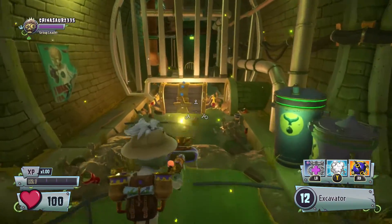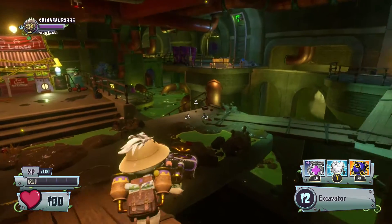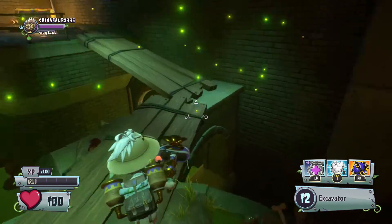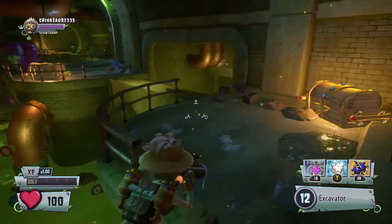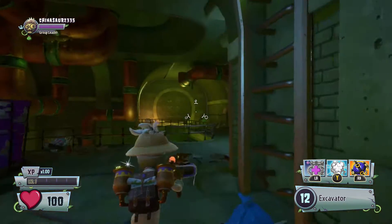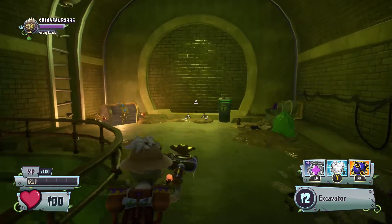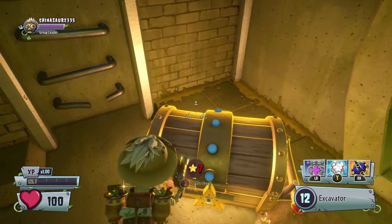Now there is a chest here but it's not the one we're after. You can unlock this chest but you need 7 stars, which we don't have right now. You're going to want to go onto this little bridge — it looks rough but trust me, it's safe. Go all the way to the end of the sewer. There is another chest right there but that's not the one we're after either. I think you can unlock it with stars — I don't know how many, as this is my first time playing Garden Warfare 2.